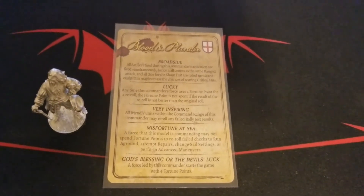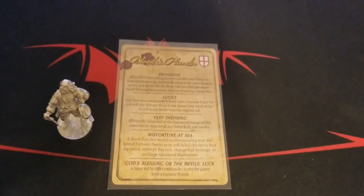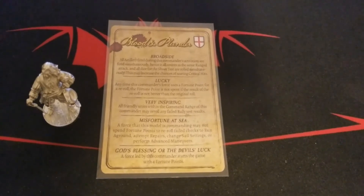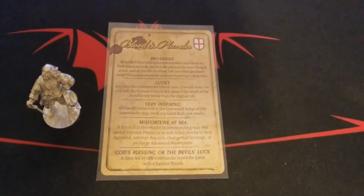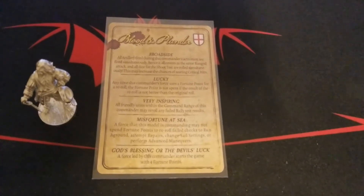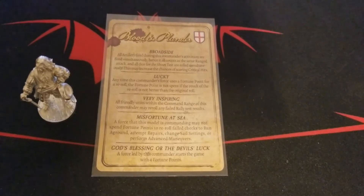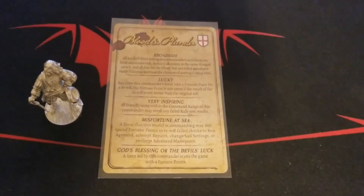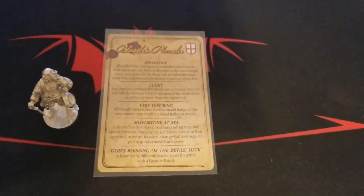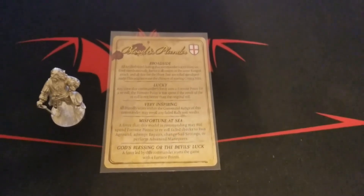Very nice — so obviously very useful if you are playing anything involving ships with multiple cannons. Lucky: anytime this commander's force uses a fortune point for a re-roll, the fortune point is not spent if the result of the re-roll is not better than the original roll. So basically if you're not getting the benefit out of that roll you'll actually get another chance at it later.